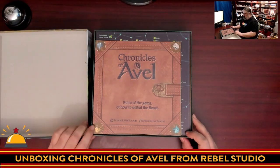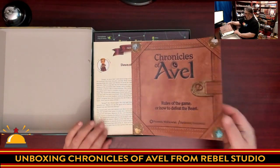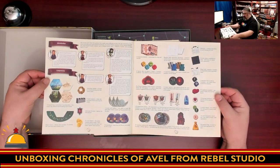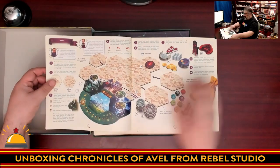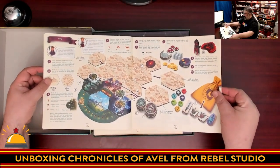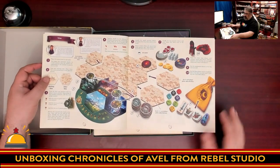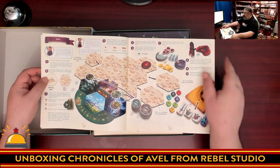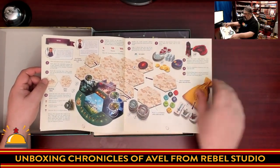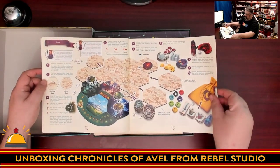Then we get to the rulebook, which is all about how to defeat the beast. Flipping through it quickly, there's a great component overview showing everything you get in the game, how to build the map at the start, and some bag-building elements that are one of the coolest features in this game. You've got a big boss to fight with a health tracker, various wandering monsters, and some exploration — you don't know what's just outside the castle gates.